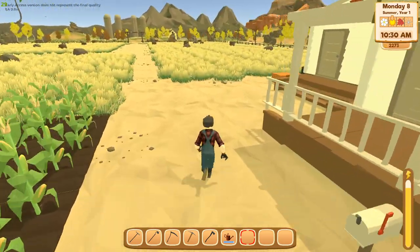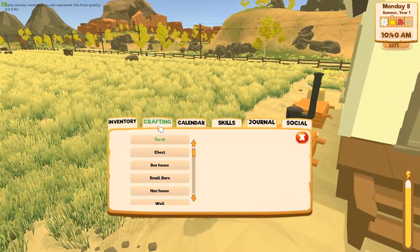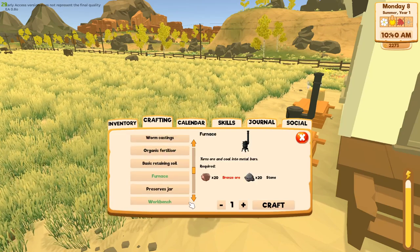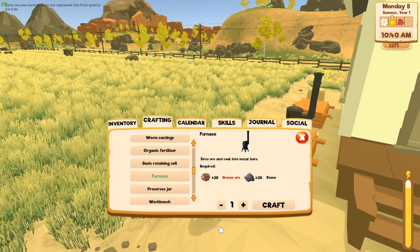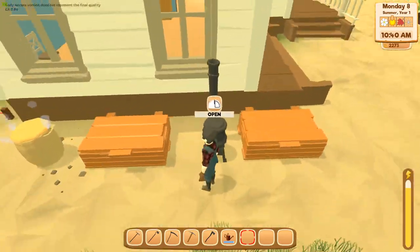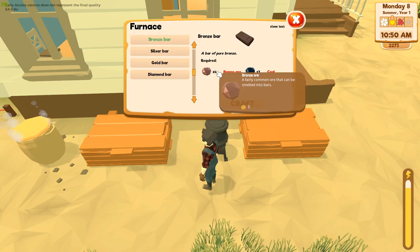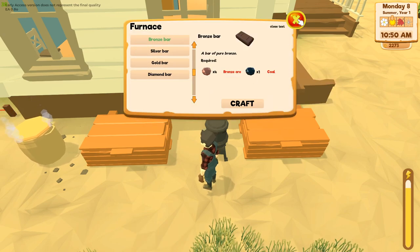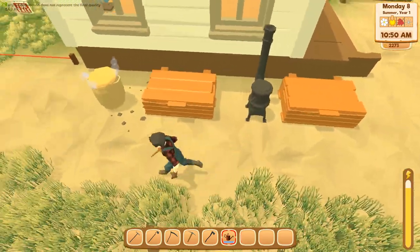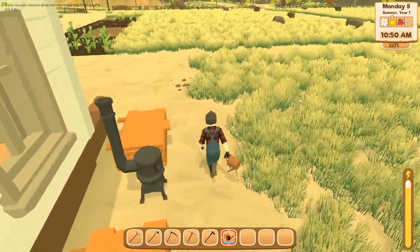We're gonna come over here. You're going to need a furnace, and that usually takes 20 bronze ore and 20 stone, which isn't that hard to get. So you make that, smelt your bronze — bronze bars take four bronze ore and one coal. So you need about 20 bronze ore to make that happen.